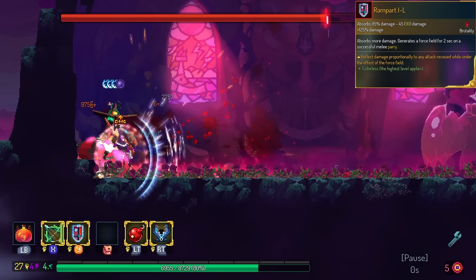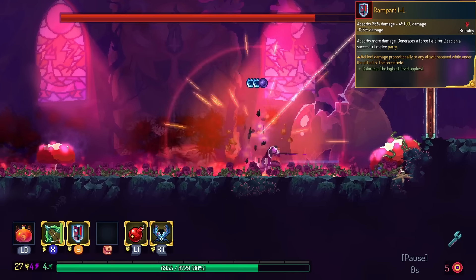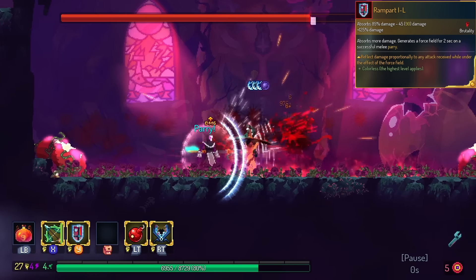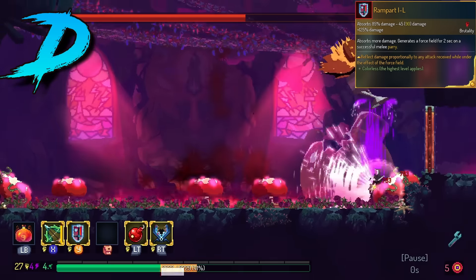Rampart now reflects the damage you take while the bubble is up. My best test on this was against the Scarecrow — do one parry and then let Scarecrow rip itself apart. However, it seems to do no damage. We're gonna put this in the D tier. So if this ever gets reworked, it will be something above D.